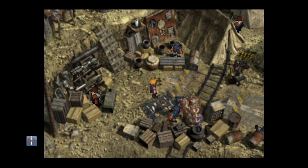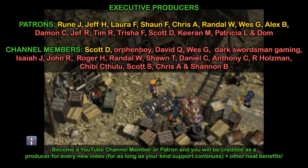Greetings YouTube, Simon here. Welcome back to Final Fantasy 7 and today I'm going to be showing you how you can get your hands on the beautiful Aqualung, which is a super powerful enemy skill available fairly early on during the course of the adventure.